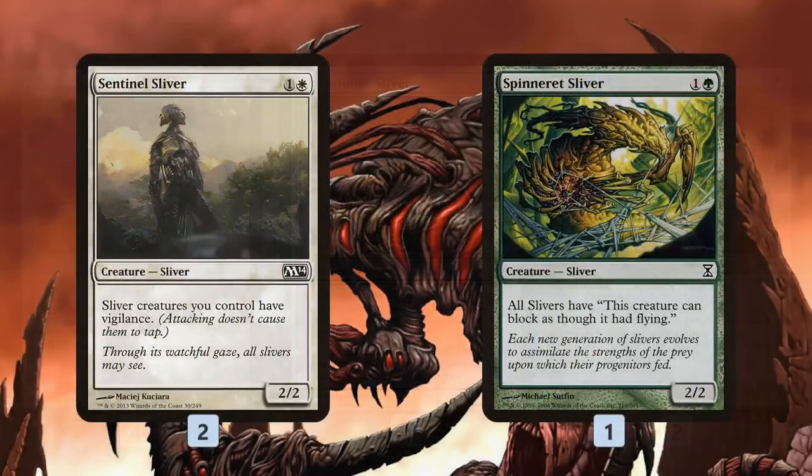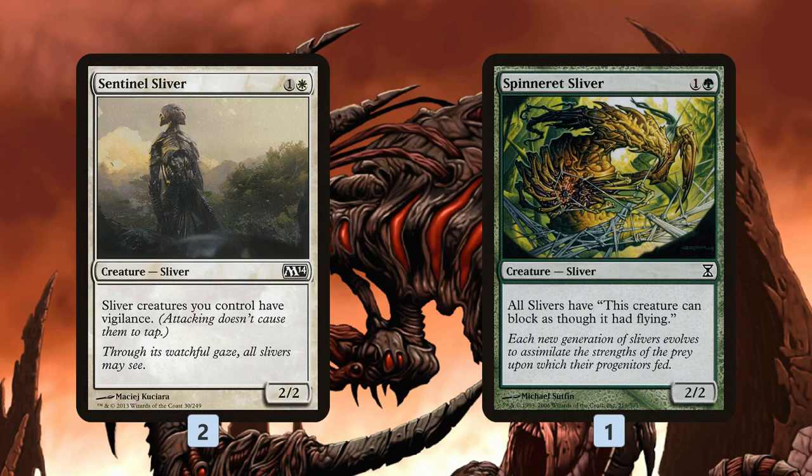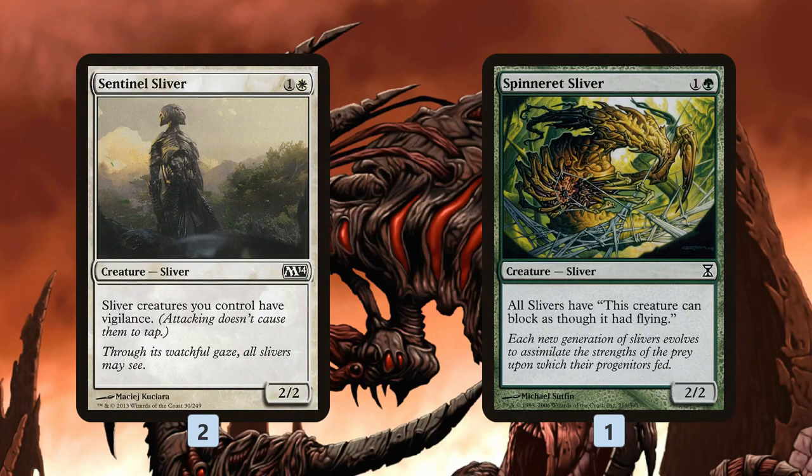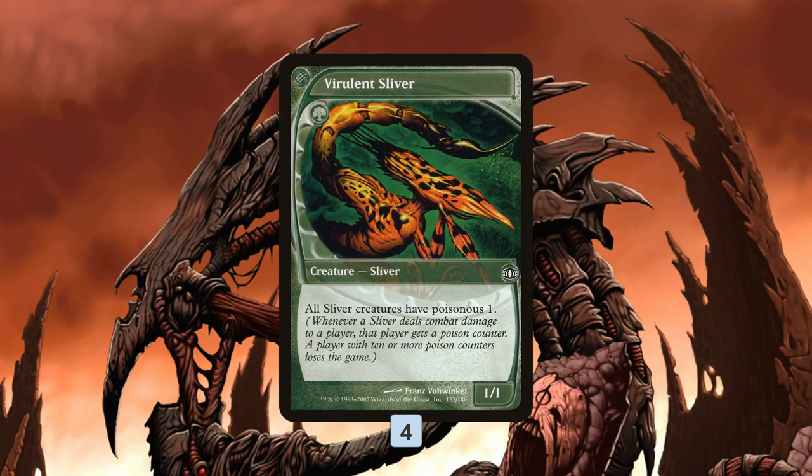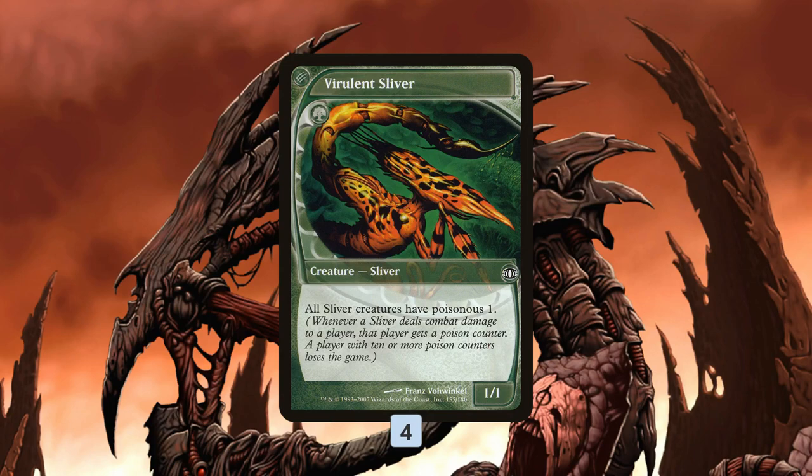Talon Sliver gives all our Slivers first strike. For defensive Slivers, Sentinel Sliver lets us play offense and defense - we attack with all our Slivers and they're still back on defense, so we don't get killed by Gurmag Angler or whatever our opponent has. Spinneret Sliver gives us a way to block Delver of Secrets and flying creatures like Battle Screech tokens that show up in the Pauper format. Virulent Sliver is mostly just another one-drop, though it can poison our opponent out - if our opponent gains a bunch of life, this gives us another way to win with infect damage, one poison counter at a time.